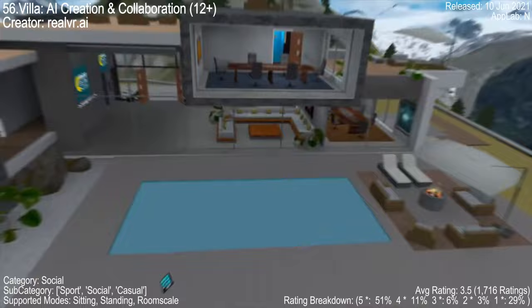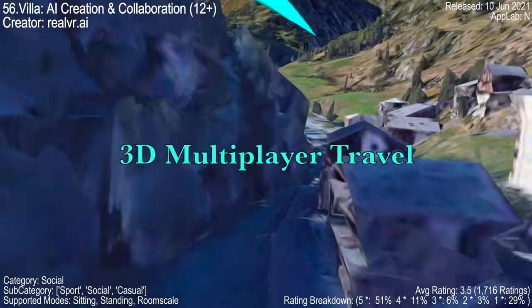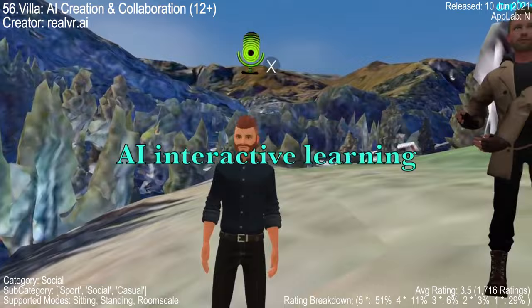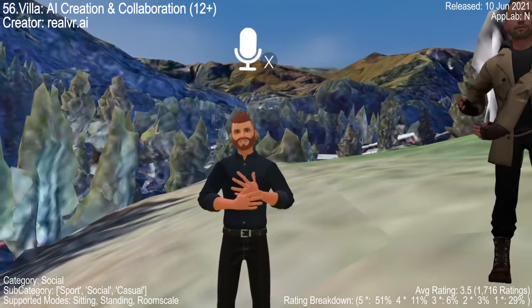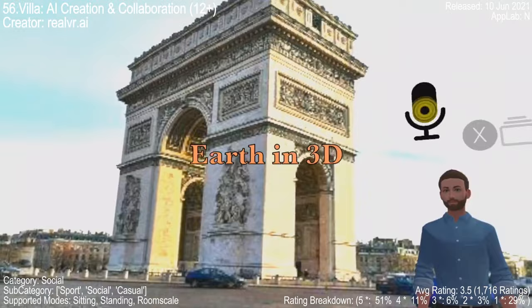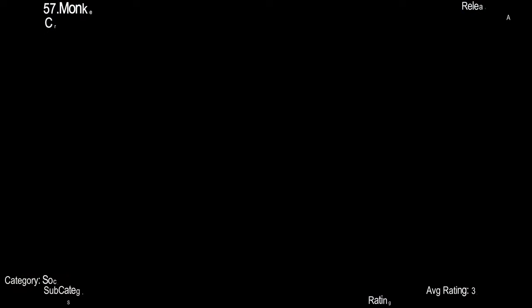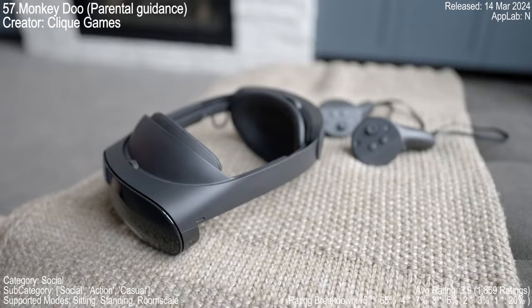Vella AR Creation and Collaboration is a VR game that's a hit amongst users of all ages. It's a 3D world where you can fly and explore. The game allows you to create and host realistic worlds, exhibitions, and workspaces. With a rating of 3.5 out of 1,716 ratings, it's a fun experience to do with family and friends. Users have praised the immersive experience — whether you're 61 or 51, this game offers an amazing metaverse that feels like a holodeck from Star Trek.